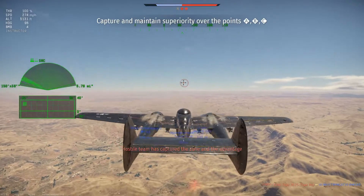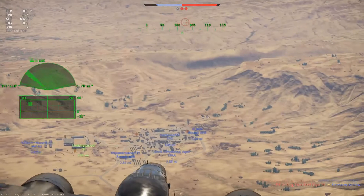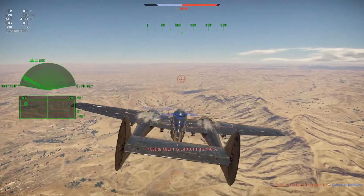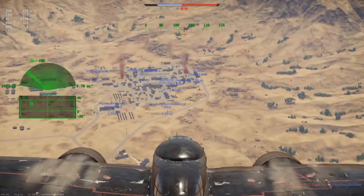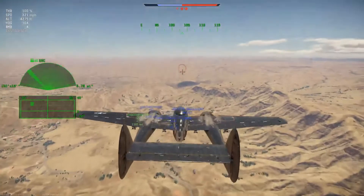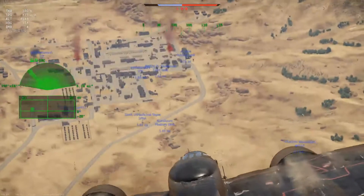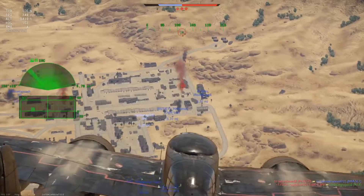We got into the P-61 but I was overwhelmed by too many vehicles at sea, so I'm heading back to see if I can get a kill. I have four 500-pound bombs loaded and I can see a Tiger down there.